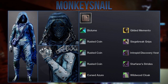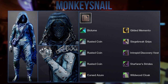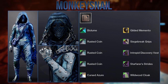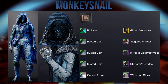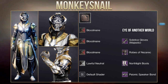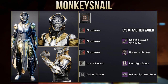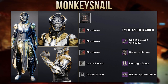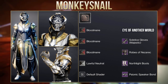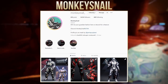On the theme of blue, here is a set from Monkey Snail — a very unique look using a new gilded Memento exotic ornament. I especially like how they made it stand out with the shader Bio Loom, and with the shader Cursed Azure on the cloak it creates this wavy blue pattern making for a very unique Hunter set. They also made a very unique Eye of Another World set that was worth showing. I love how all the pieces match and it's quite funny how Blood Mane creates a silver and gold look yet the shader icon doesn't even show any of those colours.